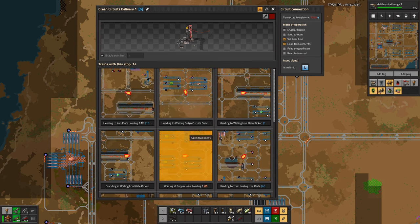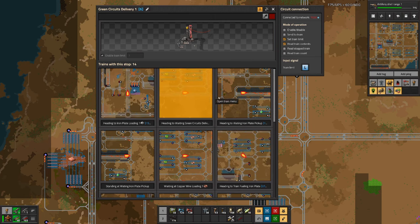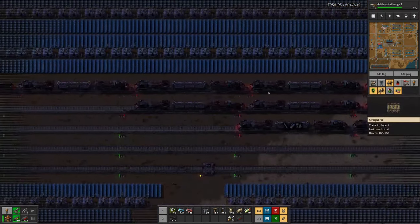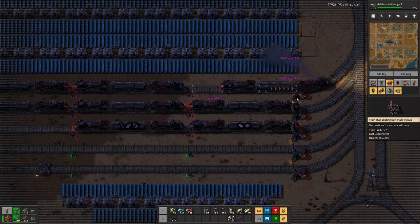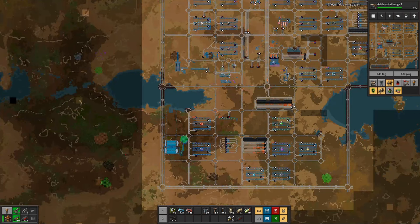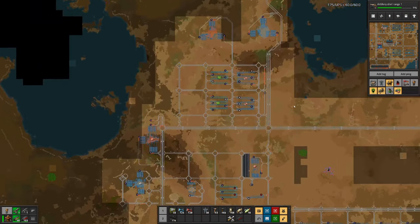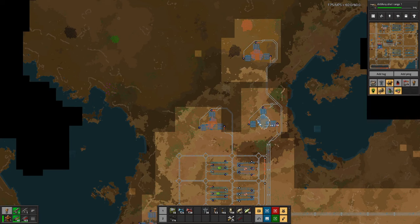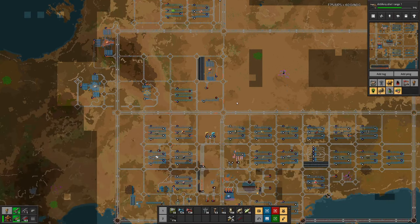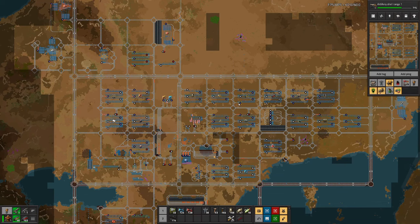I think if we could load these trains faster and not have them waiting so long - you can actually see this is the iron plate pickup line - that's the longest waiting line that we have. And I think part of the problem is that we have trains sitting at the loading stations that cannot leave because the destination is full. So fixing that should solve part of the problem.